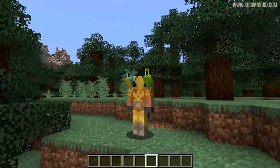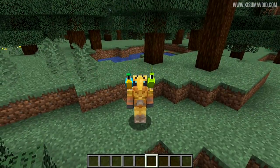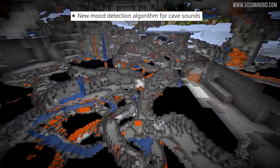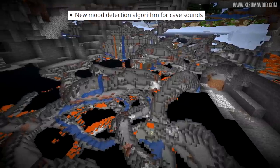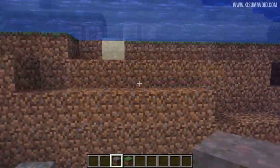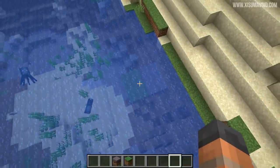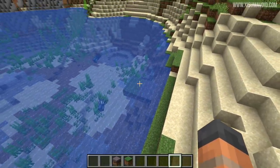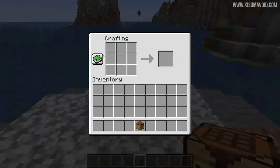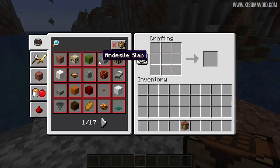Parrots have the ability to imitate hostile mobs nearby, and according to the changelog this will happen less often. There was also a bug causing them to imitate sounds on Peaceful difficulty — that will no longer happen. There's a new mood detection algorithm for cave sounds. Hoglins are now included in the breeding advancement '2x2'. A long-standing bug where mycelium and grass wouldn't turn back to dirt underwater has been fixed. And the game will now remember if you had your recipe book open or closed after you die.